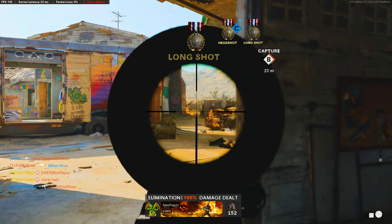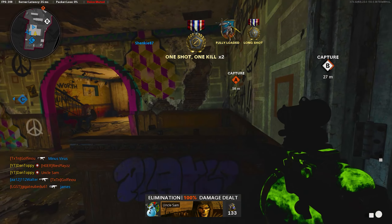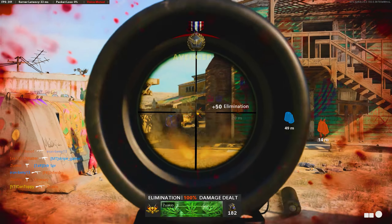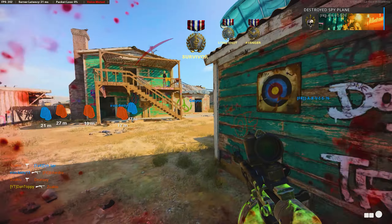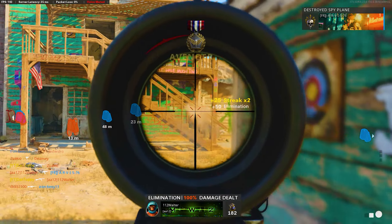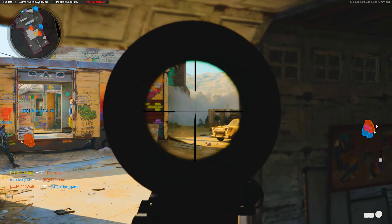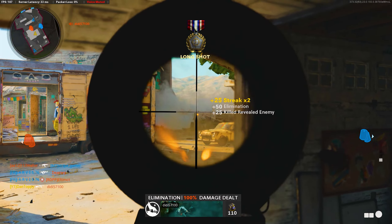Some good places to play to get these longshots are on Nuketown playing in the garages and down the side of the houses, outside on Miami, and also on Raid. I did basically all of mine inside Nuketown just playing down inside the houses and it only took me a couple of games because this class is so good. You get those long range kills so easily, so as long as you use that class it should be fairly easy to complete.